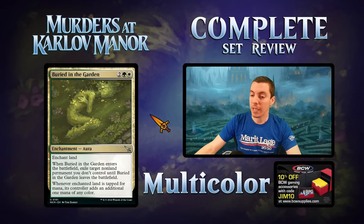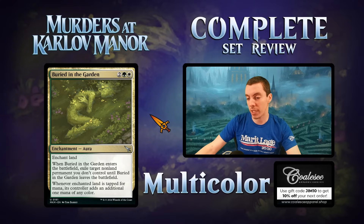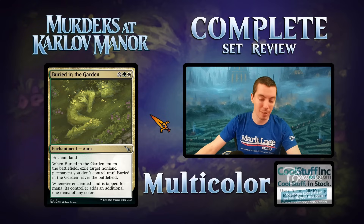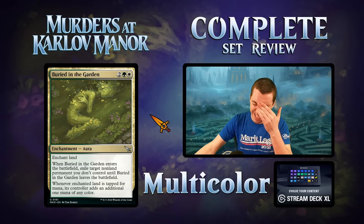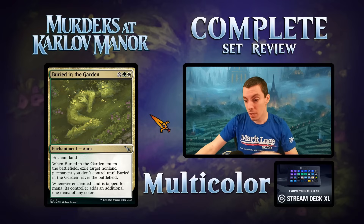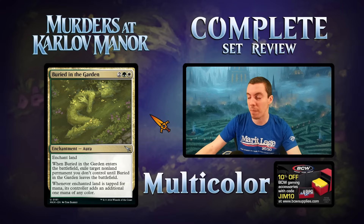Mix Buried in the Garden — four mana enchantment aura that enchants a land. When it ETBs, exile a non-land permanent you don't control until it leaves. It's also a Fertile Ground for the land. Effectively Oblivion Ring plus Fertile Ground. Reminds me a lot of Binding of the Old Gods — four mana, get rid of anything, and then ramp. It's also an enchantment, which is great in standard's green-white enchantment shells. Sneakily quite good. The only fear is them killing the land to get it back.